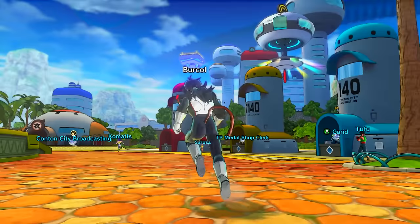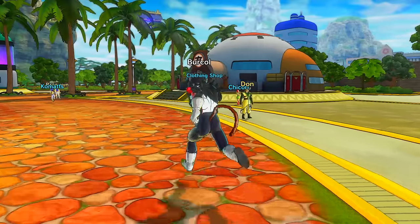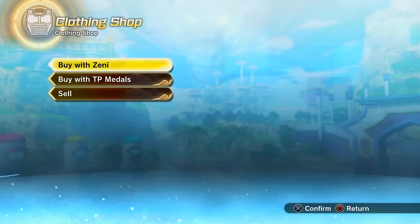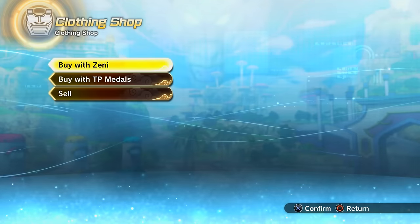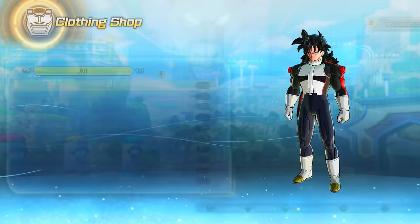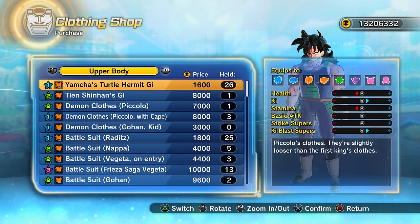We're going to mix Beerus's top and his bottoms together. You can buy these with TP medals, but honestly why would you? I'm just going to buy about 30 in total of each — the Beerus top and Beerus bottoms — then we'll mix them.